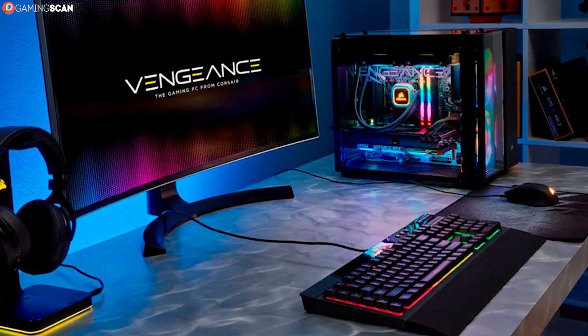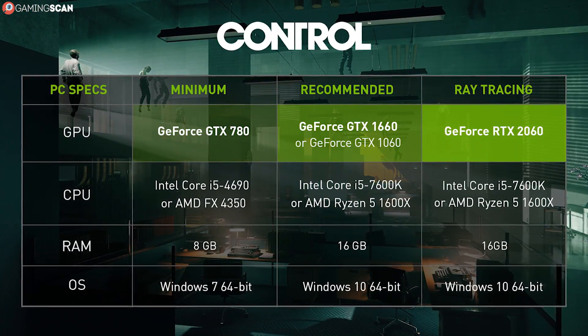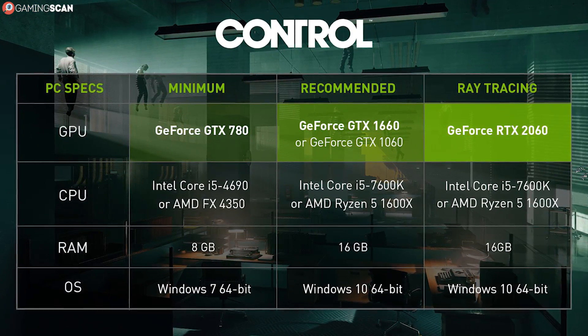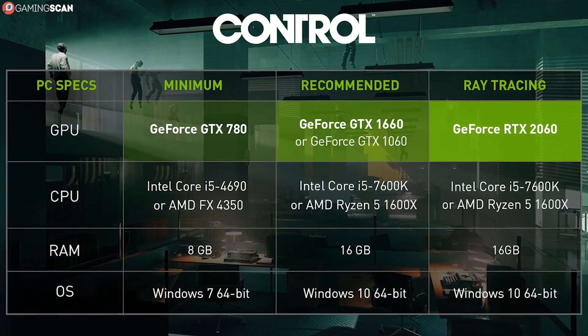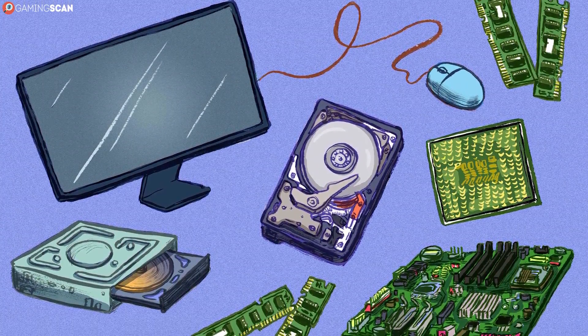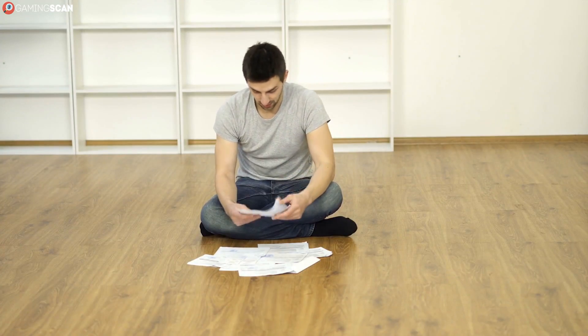We also list the system requirements for a lot of games on our website, along with tips on PC builds that can run them perfectly — the link is in the description, and they regularly get updated with all the latest titles. Now, knowing which specs can run a certain game is good and all, but how do you know if your PC fits the bill? With thousands of possible hardware combinations, it's highly unlikely that you'll have exactly what the developer prescribed.